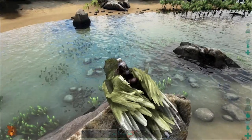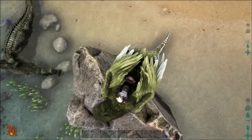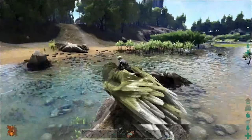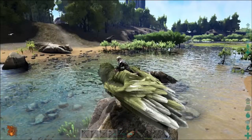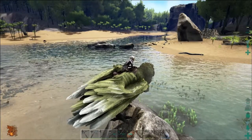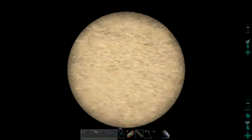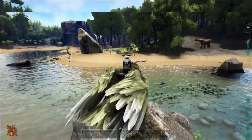I'm in the swamp and I'm already terrified. I decided to come out on Buck Beak, and I'm thinking I'll bring the frog back to our taming pen to tame it there instead of in the swamp because everything here wants to kill me. So I'm going to fly around for a bit and see if I can't find a frog that's worthy of taming.